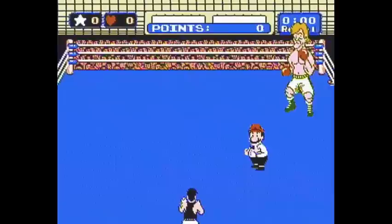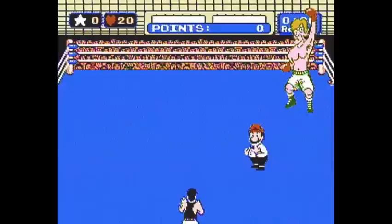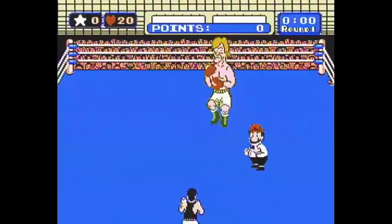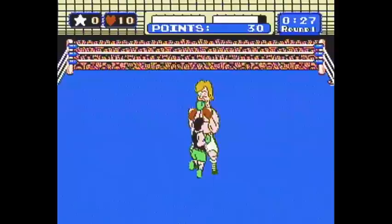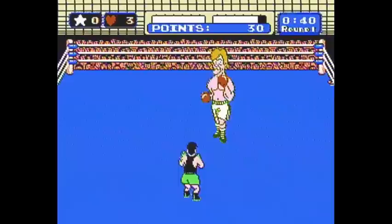We are going to fight Glass Joe during this controls section of the tutorial. We're going to go over punching, defense, super punches, and all kinds of things. Push the B button to punch with the left hand, push the A button to punch with the right hand. If you want to punch your opponent in the face, you have to hold up as you are punching with either hand.